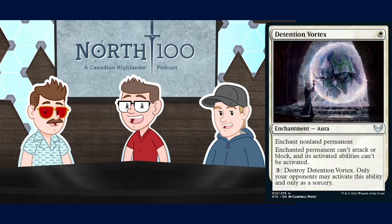Detention Vortex is a single White enchantment aura. Enchanted non-land permanent can't attack, block, or activate abilities. Opponents may pay three mana to destroy it, only as a sorcery. Serge: I like this basically only in Enchantress — a deck that wants cheap enchantments to cantrip off of. Enchantress struggles to set up quickly and get threshold down for Serra's Sanctum, and this helps with that. It's not sexy or extremely powerful, but worth trying if you face a lot of aggressive decks.